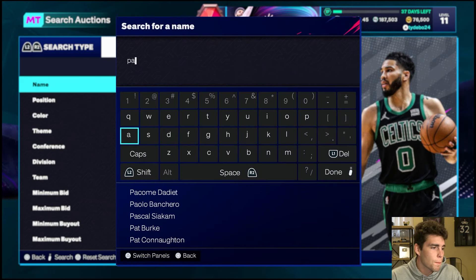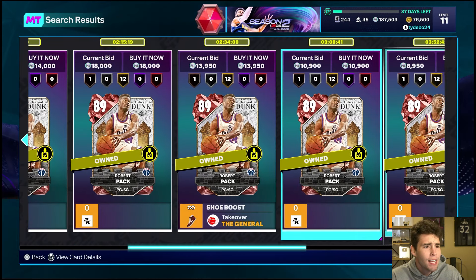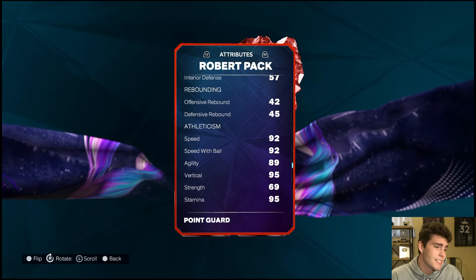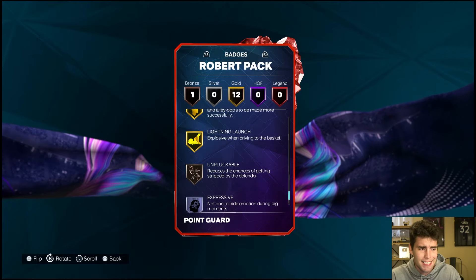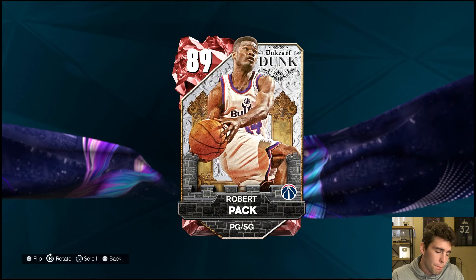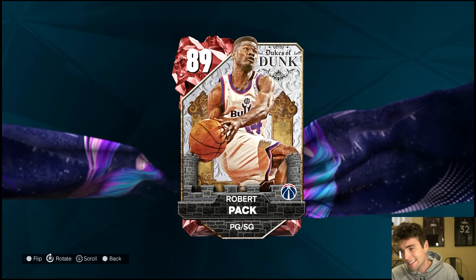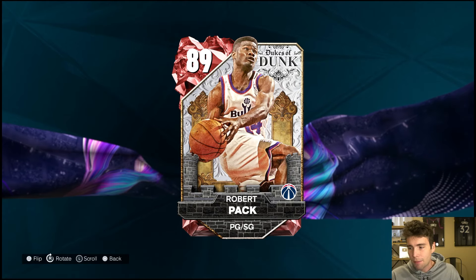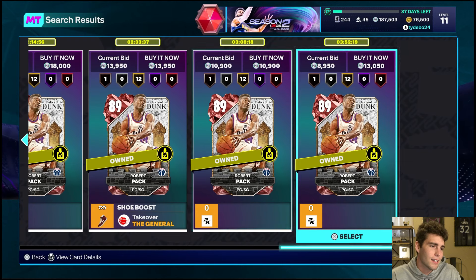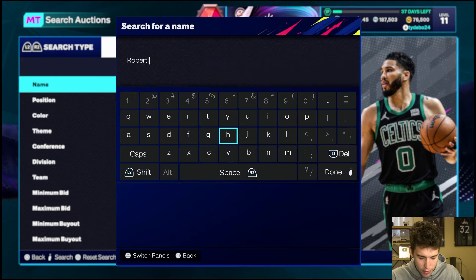At 10,000 coins, we're plugging in Robert Pack — the Ruby point guard. Pick up this card. He's going to run to the rim, knock down shots, and defensively he's not horrible because he's got decent speed. Robert Pack is a solid budget point guard. When talking about budget point guards, it's him, Austin Rivers, and maybe some other guys. Try to find somebody that is badged up. Robert Pack could get the job done — 10,000 coins is a solid value.